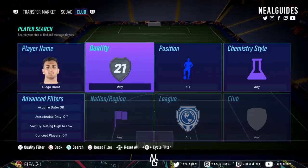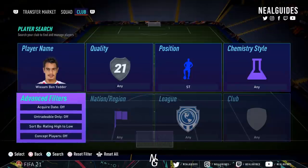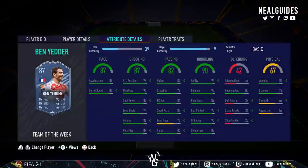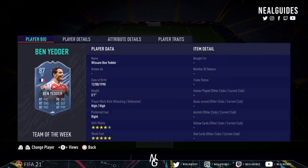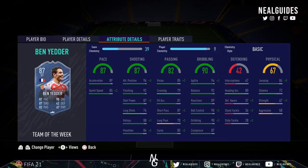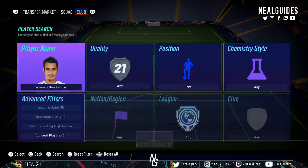Now bringing it all together, we need a second striker. I want someone with a 5-star weak foot — I want to be deadly on either foot to guarantee your chances in front of goal. We're going to go with Ben Yedda. Depending on your budget, if you've got a higher tier budget go for the headliner one, otherwise we'll go with the standard Ben Yedda. A complete meta card with top tier agility and balance — you put a hunter on him, no questions asked, he can get the job done. High/high work rates, 5-star, 4-star. Leave him on stay forward because his stamina isn't the best, but top tier agility and balance. Put a hunter on him instead of a finisher to max out the sprint speed and finishing.